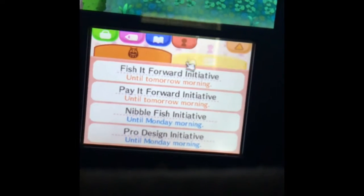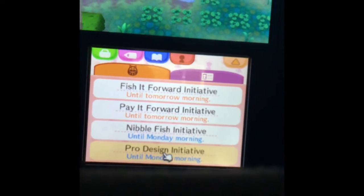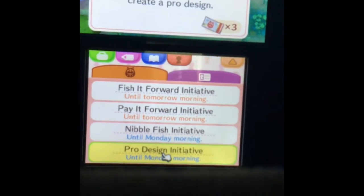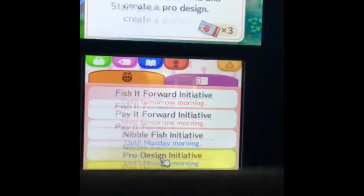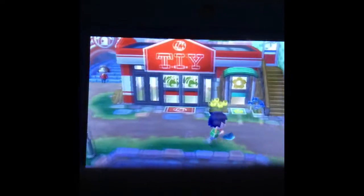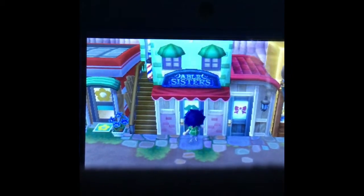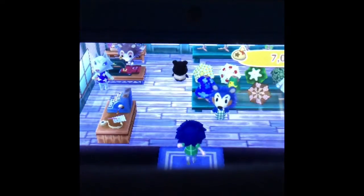First, you have to complete town invitations. You have to go complete them - I'm gonna show you once how to complete one. It's very very easy, you just have to do what it says. I'm gonna do mine and then show you one more thing: how to collect your meow coupons.